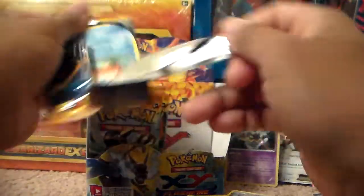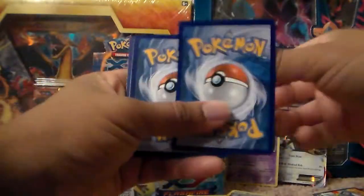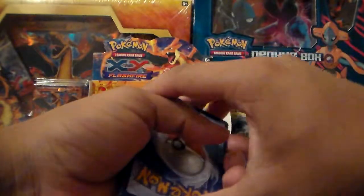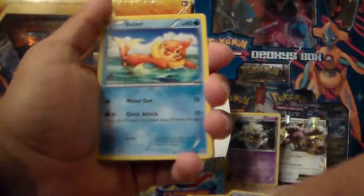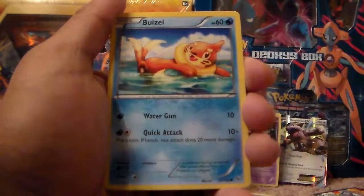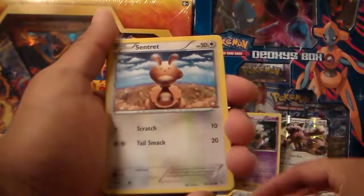Okay guys, we got two more packs to open here. Let's see what kind of stuff we get. There's some TCG online codes building up — make sure to ask and subscribe. Okay, we got a Weasel, common. There is an evolution to Weasel, so glad I got that figured out.